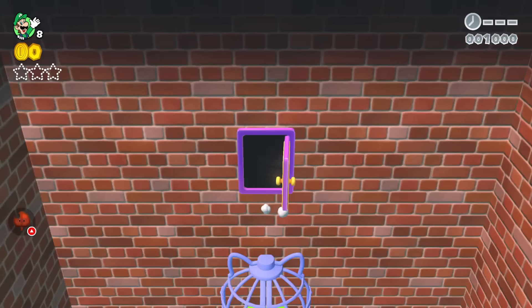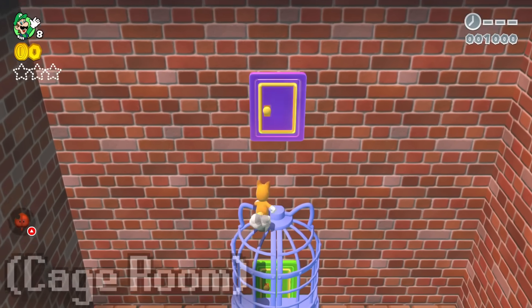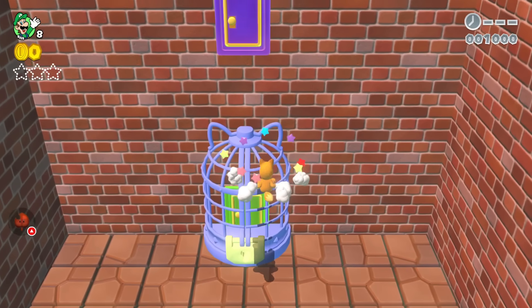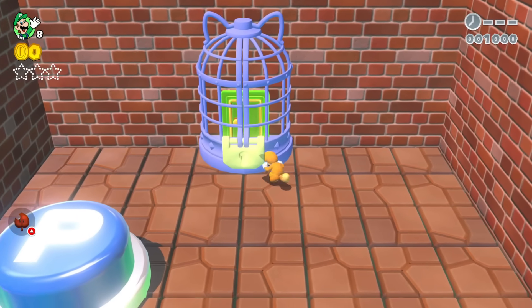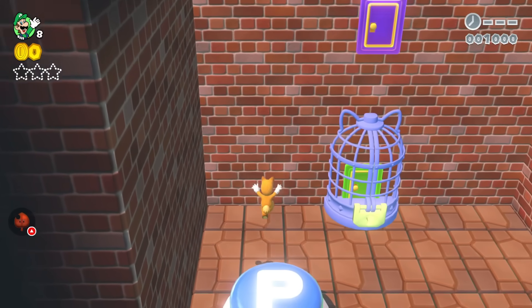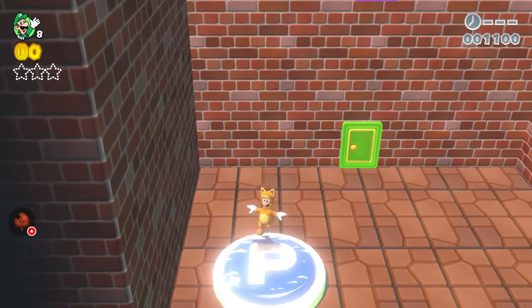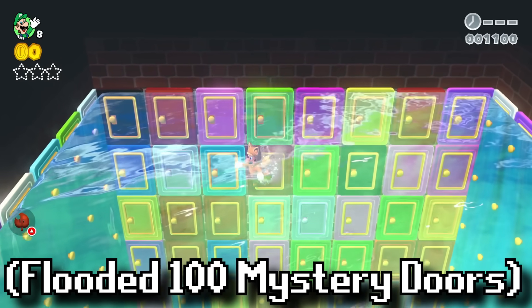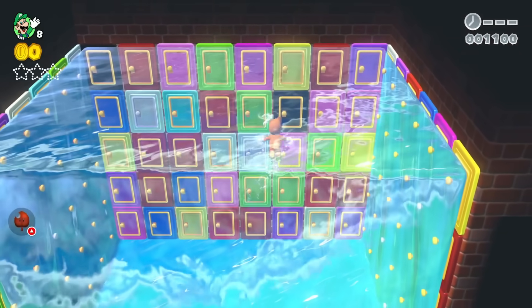Luigi goes into another purple door and finds a green door blocked by a cage. There seems to be no way in — until a switch makes the cage disappear. Luigi goes through the green door, and when he returns to the 100 mystery doors room, it is now completely filled with water. Luigi is now swimming around, hoping he can still save Mario.